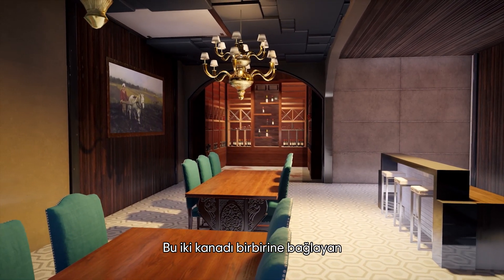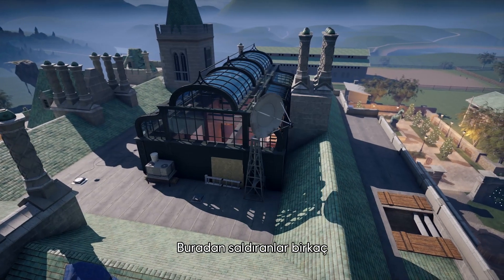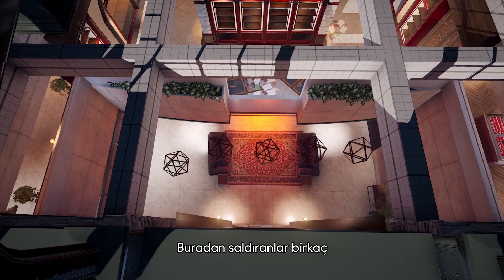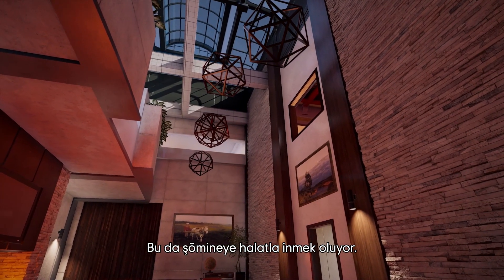Connecting those two wings together, there is a fountain area and a fireplace that goes all the way up to the roof. And from there, the attackers will be able to do some risky plays — high risk, high reward — to rappel down into the fireplace.